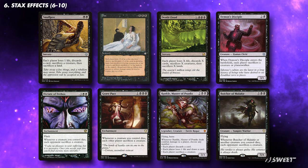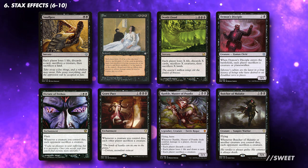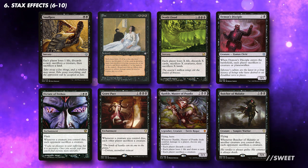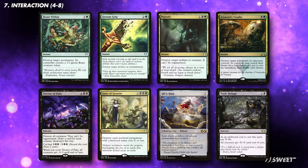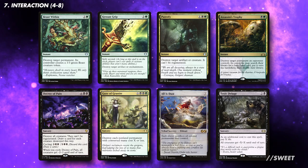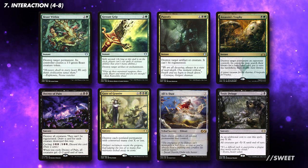The stax package will help us keep control of the board and keep us ahead. It will take the place of some of our board wipes and removal. You want between 6 and 10 stax effects. If you're not a fan of these strategies, run more targeted interaction instead. Being able to interact with specific threats and speed bumps our opponents may play is still important. If you're playing the stax package, you won't need as many, but I would focus on interaction that gets rid of permanents so it hits everything.